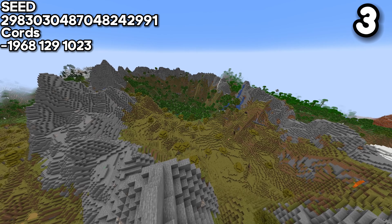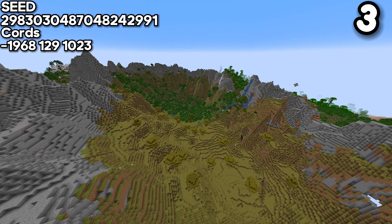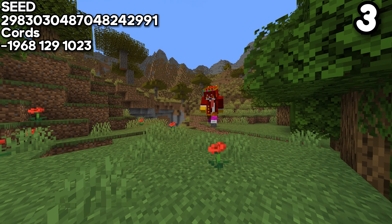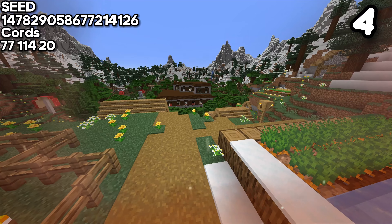For the third seed, we are looking at another valley seed, which shows that valleys are absolutely gorgeous and majestic. With this savannah seed, you can make things like fortresses and castles, which is a great idea to build in Minecraft.